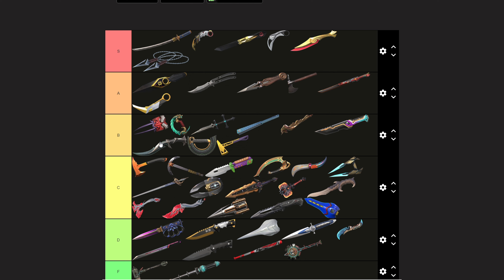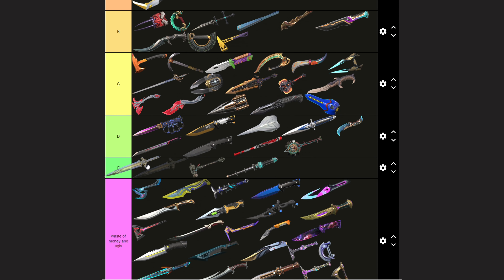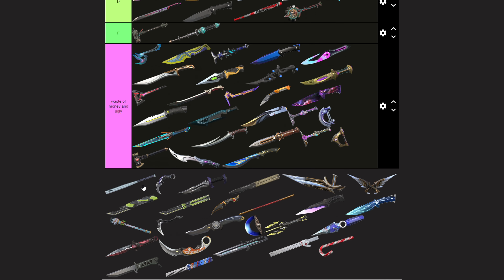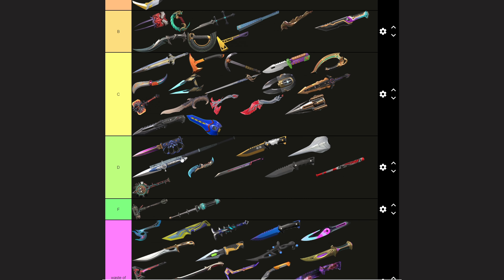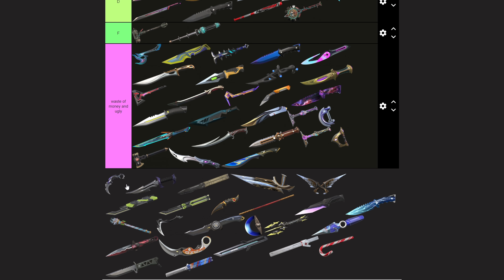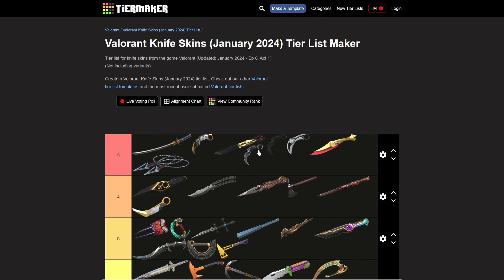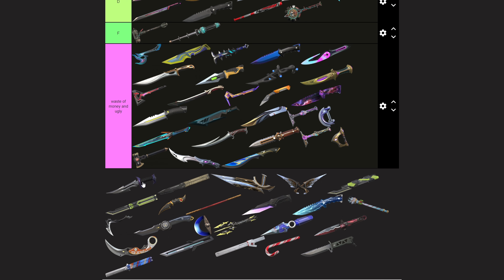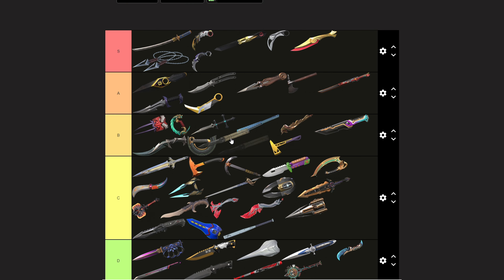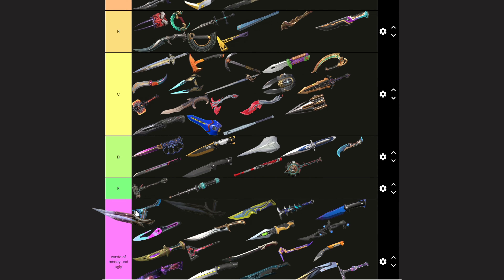The Prime Axe is C, maybe bottom B, but there's still some difference there. The Prosperity Blade and Dagger — another mid skin, see tier. Another Goofy Batskin — if you want to use it for memes sure, but C at most, bottom C. The Reaver Karambit and Reaver Dagger — of course they go here. The Raekon Butterfly Knife is another A.